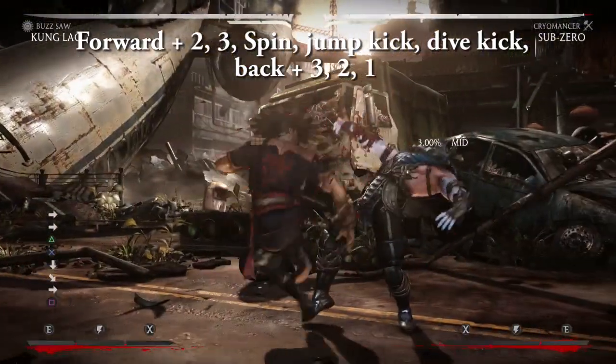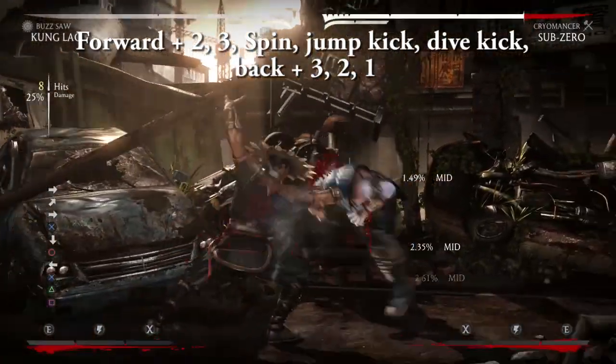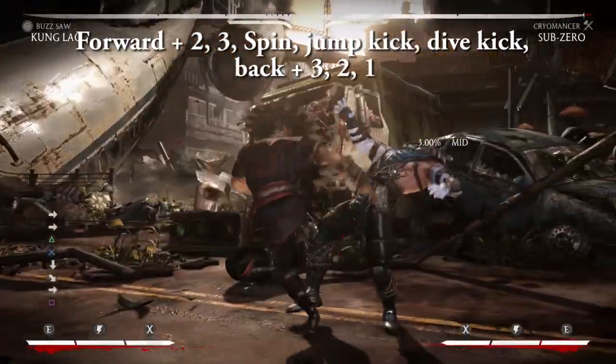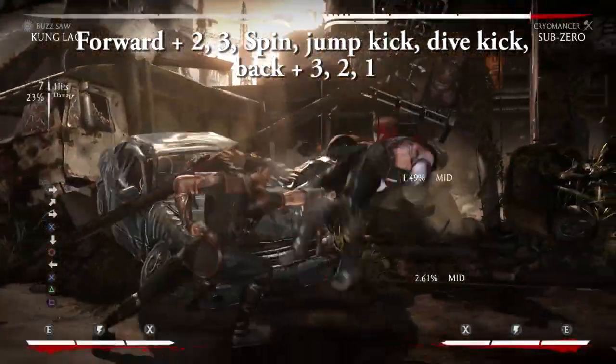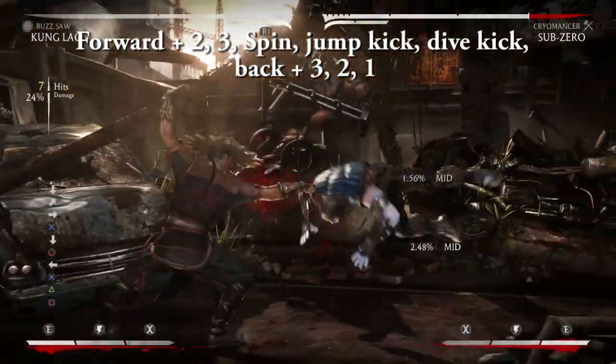With that said, let's put it all together for some advanced combos. Forward two, three, spin, jump kick, dive kick, back three, two, one. This is Kung Lao's most basic advanced combo that uses no meter. Note that you can also use his back two overhead as a starter if they're blocking low.